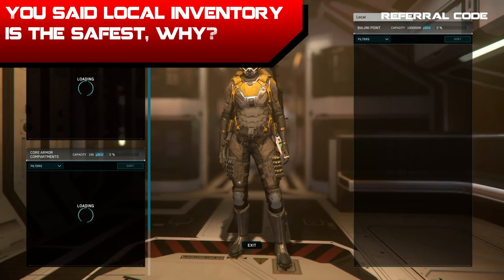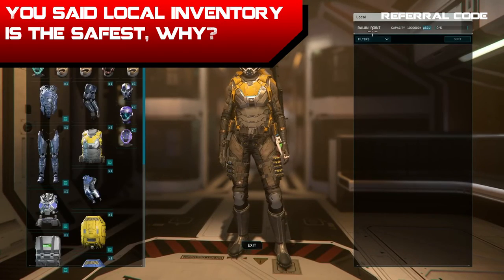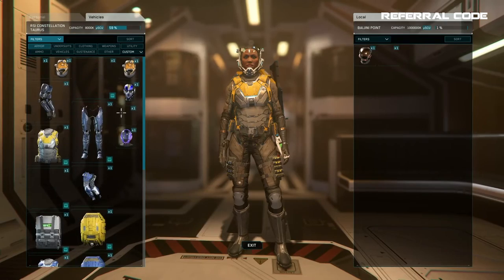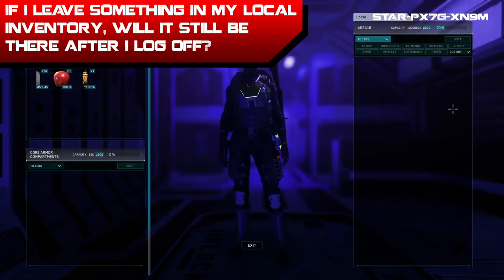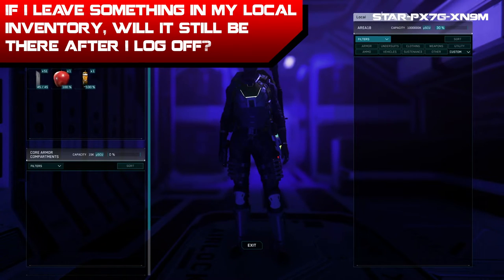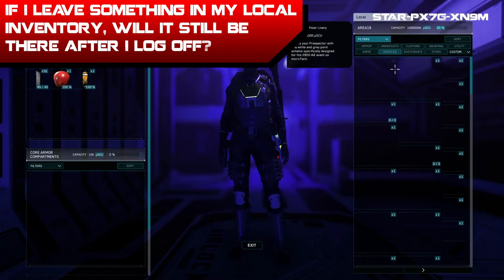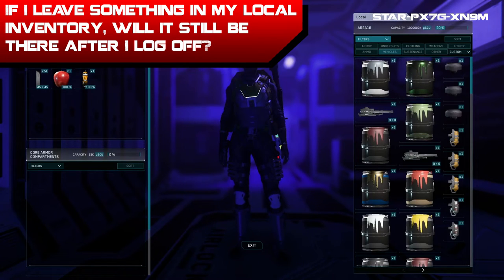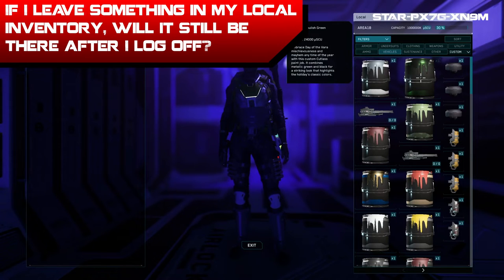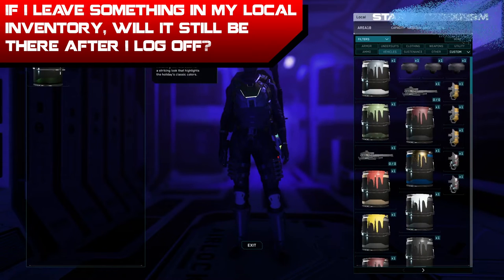Number two: you said local inventory is the safest — why? Alright, local inventory is safest because you are leaving it behind. Anything on you or your ship is perishable because you and your ship are perishable. Number three: if I leave something in my local inventory will it still be there after I log off and play at a later time? The answer is yes, nine times out of ten you will not lose your items after logging out. There's one exception: if you land on a station and transfer your items into the local inventory and then a 30K happens where the server crashes, it is possible your stuff could be lost or rolled back — though it's rare, actually less than a 10% chance.